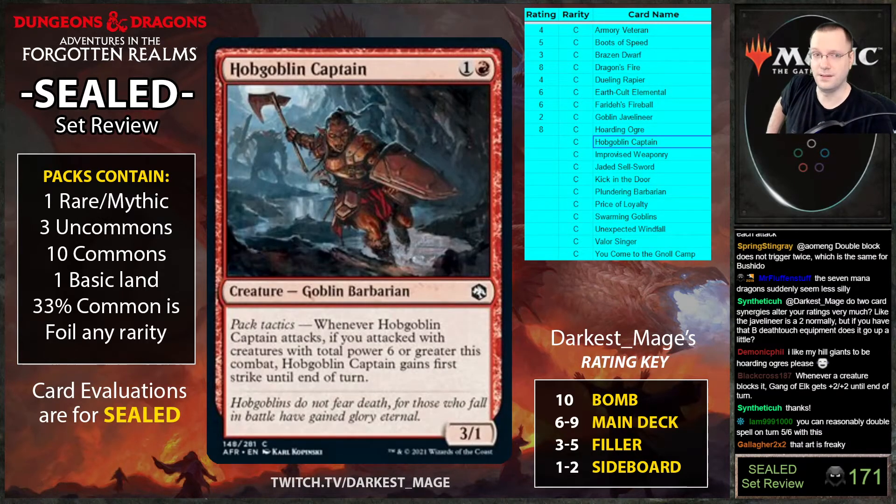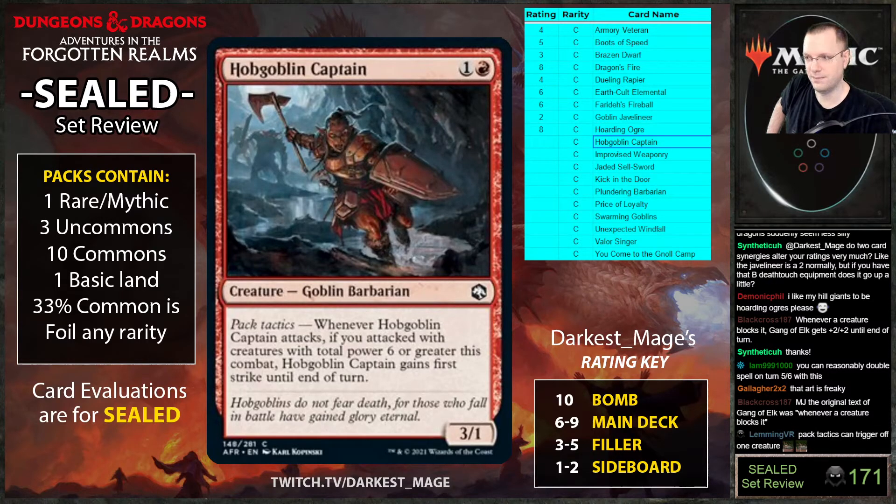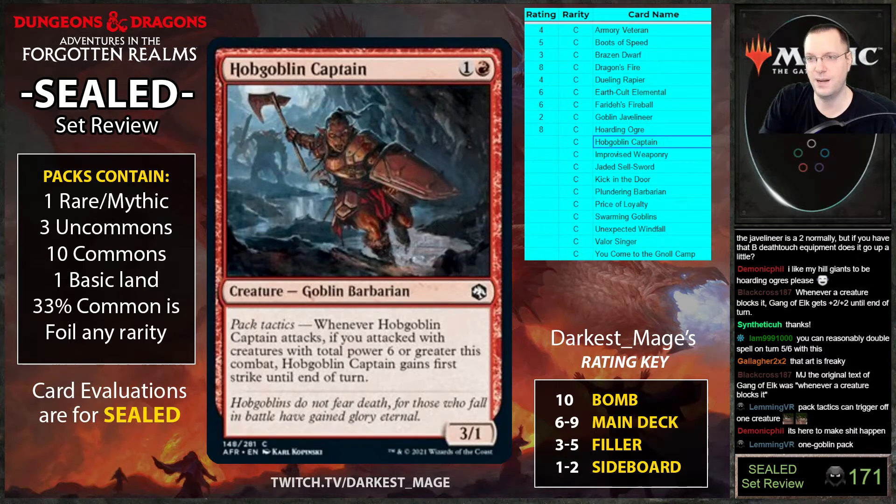This card is really hard-hitting. The original text of Gang of Elk was 'whenever a creature blocks it' and now if you double-block it you get plus two plus two for each. But Hobgoblin Captain — if you pump it, it gets first strike itself. A two-cost three-one first strike is close to Porcelain Legionnaire. If your opponent opens with Hobgoblin Captain into Hobgoblin Captain on the play, you just can't block for the rest of the game.